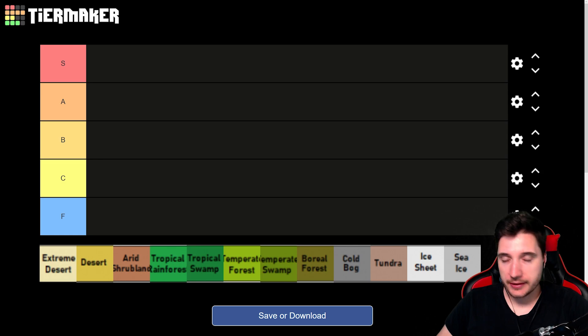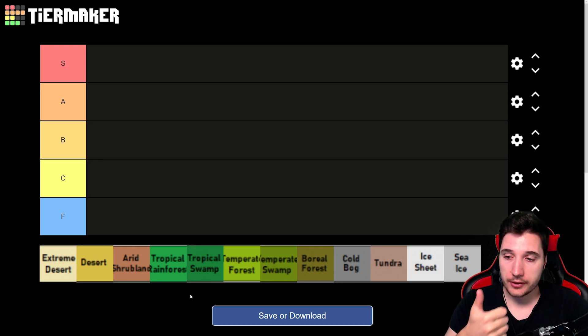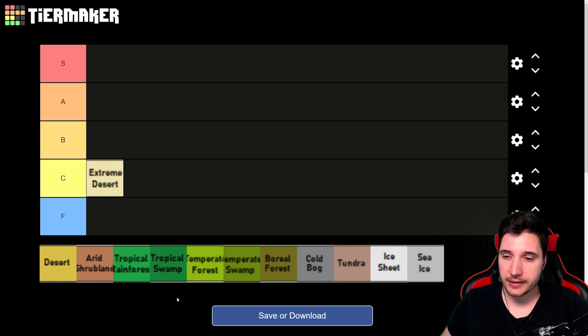Let's start with Extreme Desert. The name already tells you this is going to be a pain. There's really no soil you can use — just some rocky soil for crops, and it'll take a while before your colony produces enough food. Heat waves are a big problem, killing colonists and animals, and wrecking your refrigerated food if you're not prepared. There's also soft sand where you can't build easily, and really no wood since trees don't grow there. Extreme Desert goes into C tier.